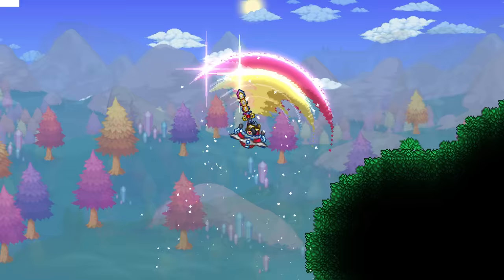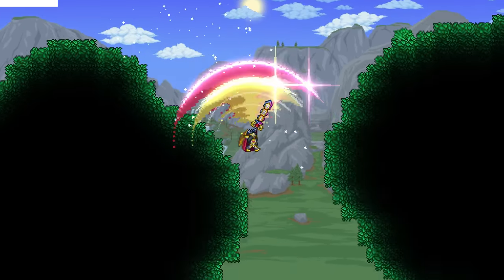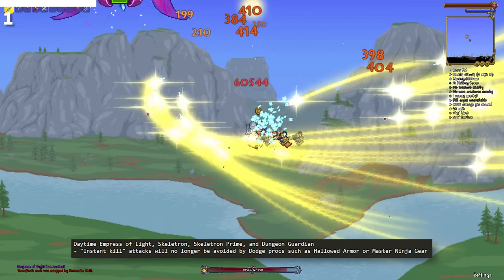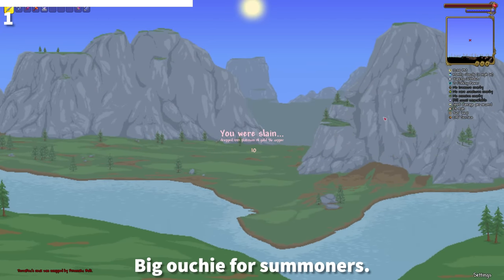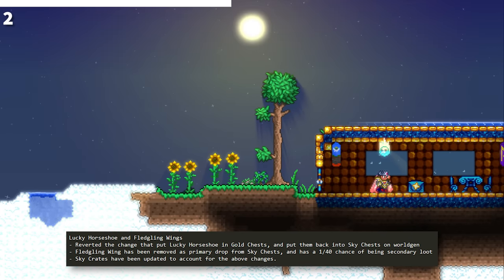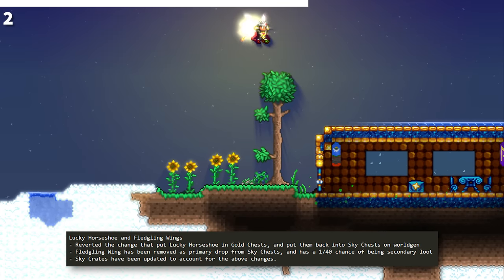This slot is reserved for three facts I already talked about in a previous video. First: Hollowed Armor no longer dodges insta-kills like Daytime Empress, so don't bother using it when you're fighting it anymore. Second: Fledgling Wings don't spawn primarily in sky chests anymore, instead being a 2.5% drop in secondary loot.